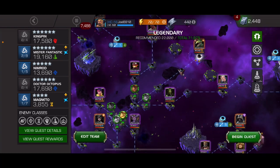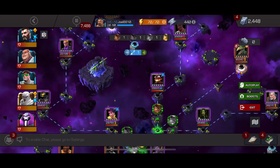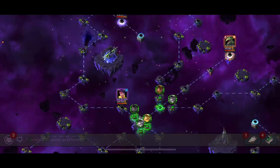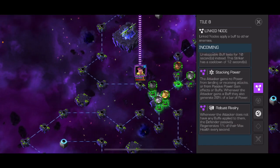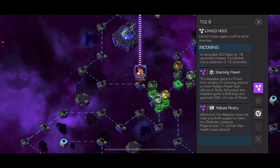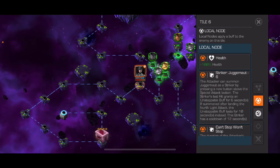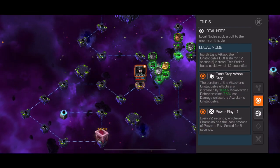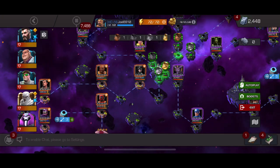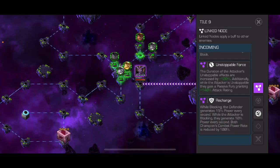Let's start and see what happens. We could do the boss right off the bat but let's look at the paths first. This one here has 'Can't Stop Won't Stop' and 'Stacking Power.' This path has 'Robust Rivalry' — whenever the attacker does not have any buffs, the defender passively regenerates, so you need to have buffs. Combined with 'Can't Stop Won't Stop' and every 20 seconds whichever champion has the least power gets fate sealed, so you won't be able to get your unstoppable.